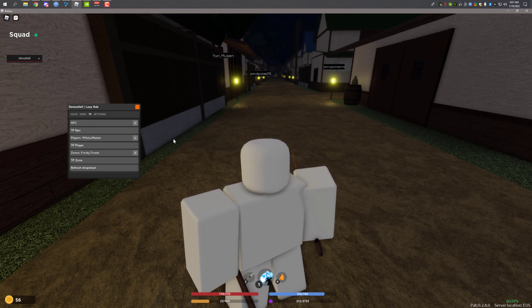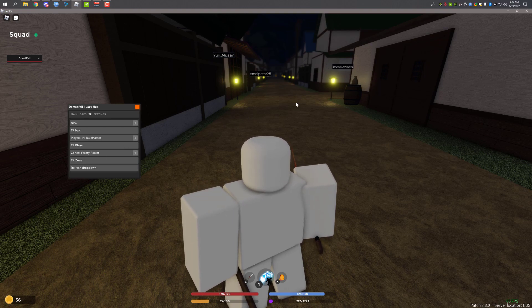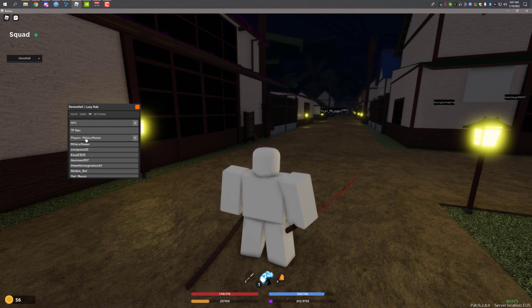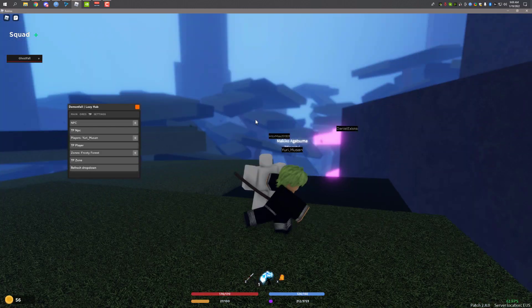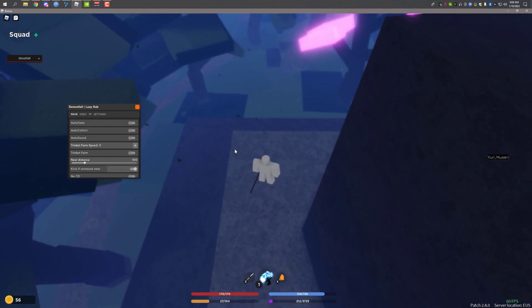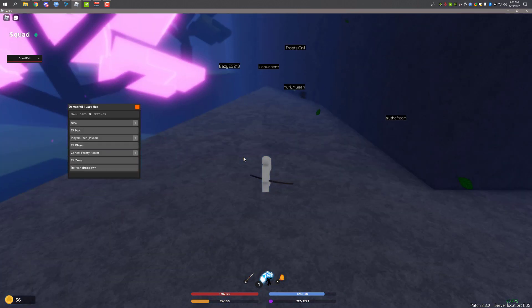Let me TP to a player — you can TP to a player directly. I teleported to this guy. Now let me enable 'Kick if Someone is Near.' Why am I floating? That's kind of weird. Let me TP to him again — and as you can see, I got kicked because I was near this guy. That feature works.